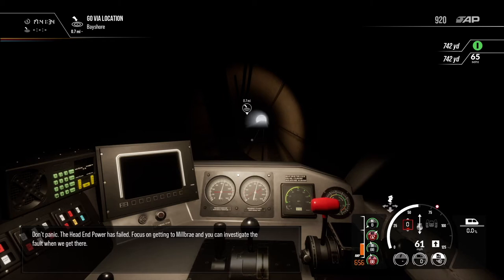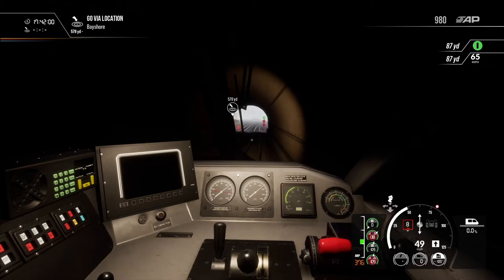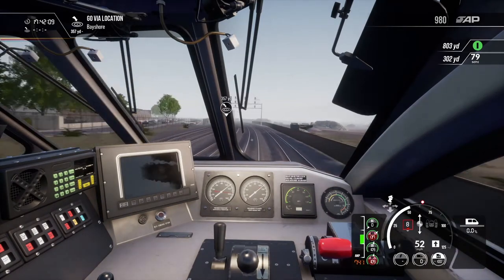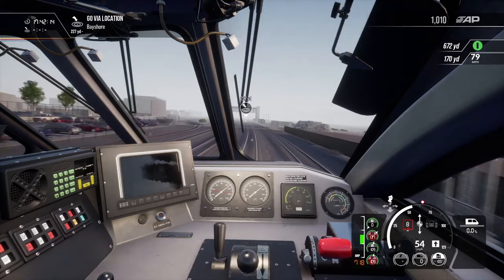A message says: 'Don't panic — the head end power has failed. Focus on getting to Millbrae and you can investigate the fault when we get there.' It looks like we're going through Bayshore so we don't need to stop here. We're going to need to keep our power on to maintain speed — on full power here and only gradually creeping up in speed.